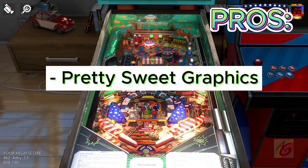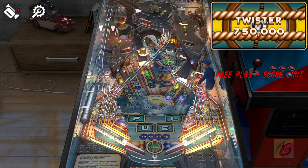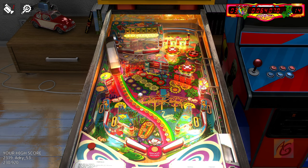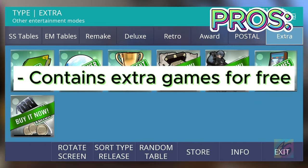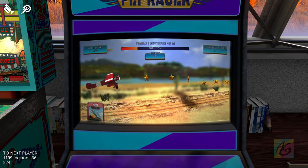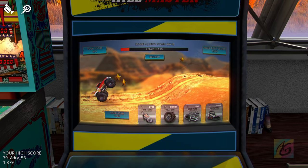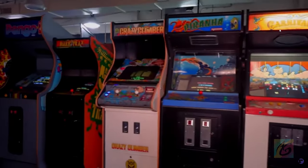The next pro is that Zaccaria Pinball has pretty sweet graphics. The reflections hit different — lights shine bright, the ball casts shadows, and the mirror effects are unbelievably good. The vibe is almost like American Truck Simulator graphic quality. The next pro is that it contains extra games for free. In the far right of the menu there's a video game cabinet where you can play side-scrolling type games — a nice addition, though it would be great to add Space Invaders or Pac-Man for more diversity.